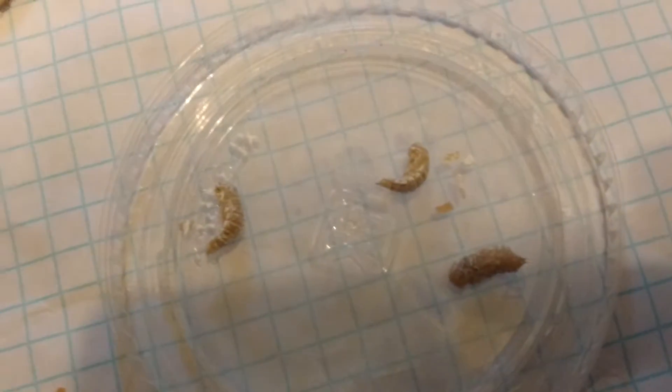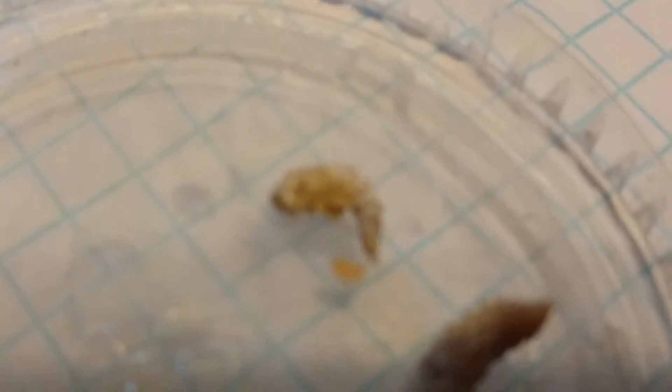These are larvae. They're pretty much immobile. They look like the beetle, but like a white beetle — immobile. They're alive, they're just in a kind of cocoon. If you've ever seen a butterfly in a cocoon, that's basically what this is. After the larva stage, they turn into this beetle.